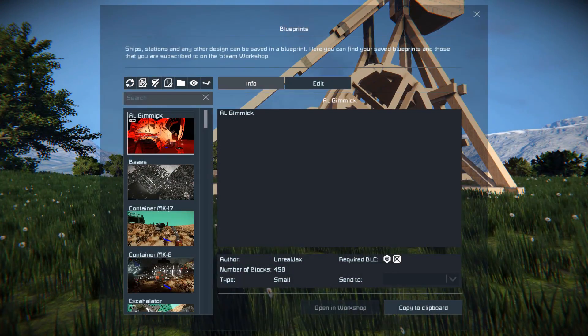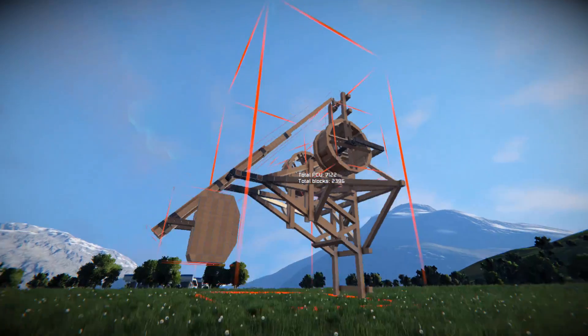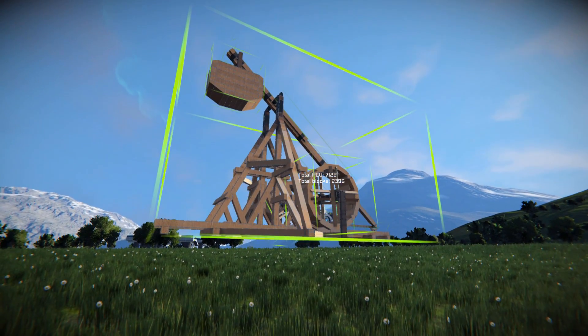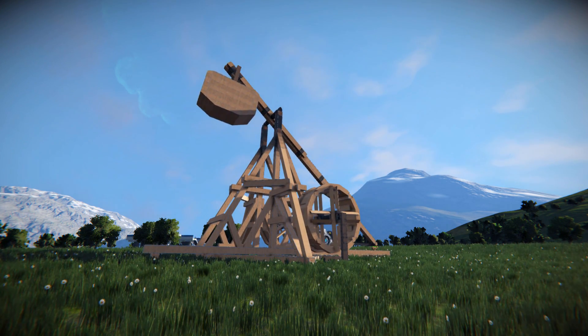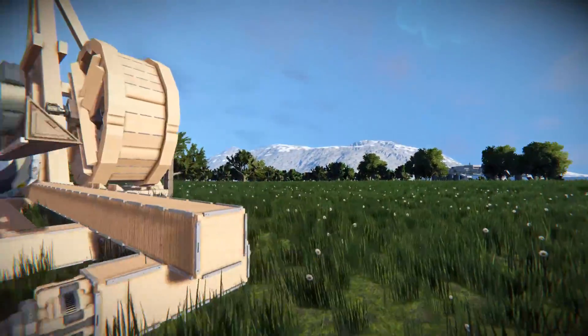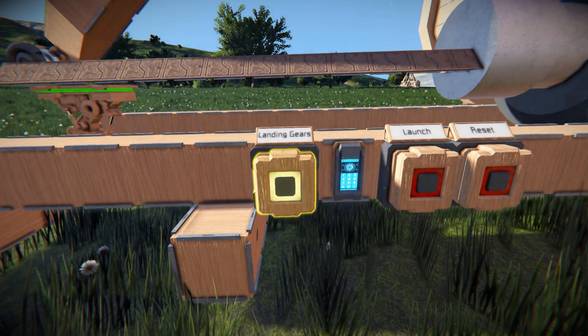So when we spawn this in — I'll come over here and actually spawn in a new one, there are quite a few in this world because I've been having fun with this — you have to make sure that you drop it down close to the ground so we don't damage it. I'm just going to plop it like that and it'll stick to the ground. Now we've got to run around to the back where we can access the warhead and click this button, clearly labelled landing gear.